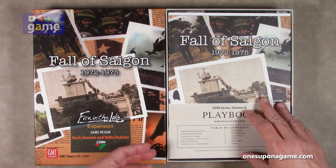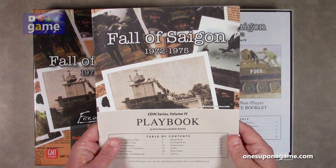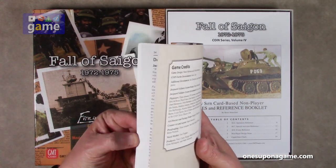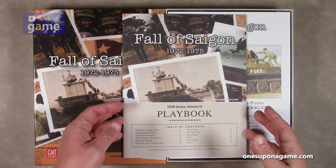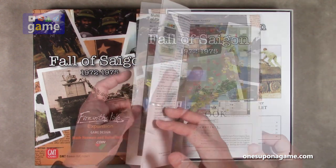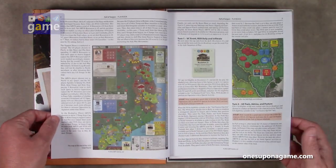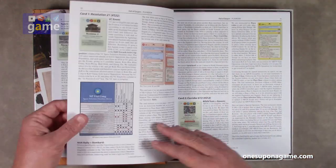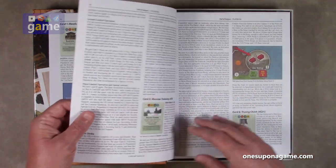We start off with the playbook. Normal, excellent GMT quality, the matte finish. This one comes in at 36 pages. It's got a multiplayer example of play and a solitary example of play, which is pretty cool. There's a lot of color maps showing the conditions, state of the game, and turns. And here's the solitary example of play that's going to show you how to use those solitary cards.